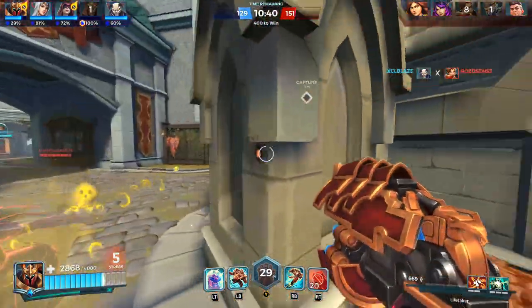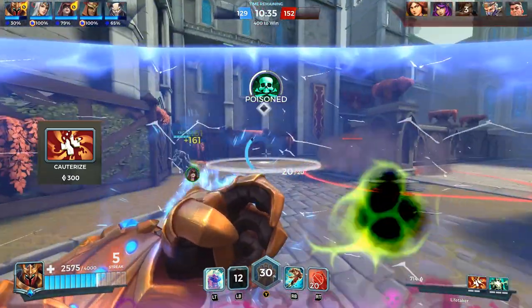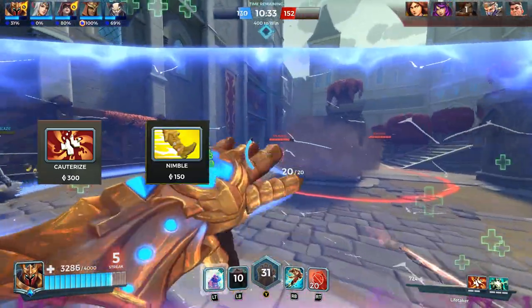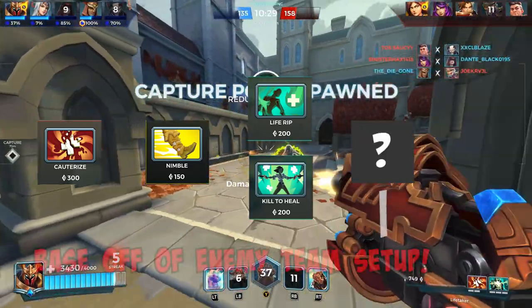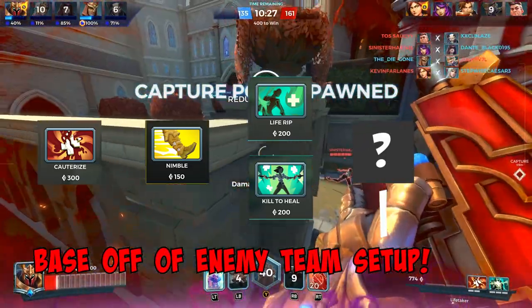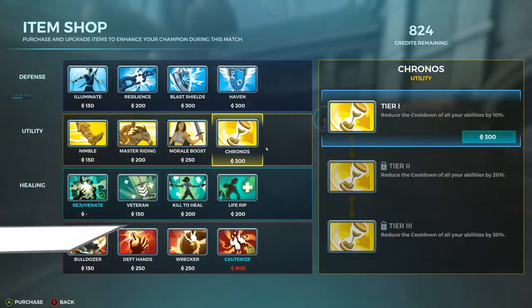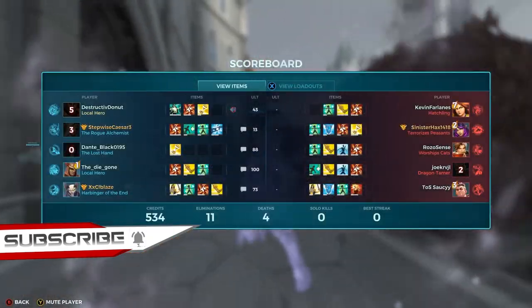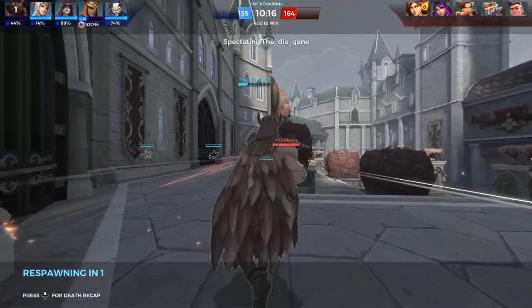To close out the video, here are my main perks that I generally run on champions right away: I start with Cauterize, then buy Nimble, then bounce between Life Rip or Kill to Heal in the third slot, and for my last slot I always adapt based on the enemy setup. I hope you guys enjoyed the video — make sure you drop a like and subscribe. We're constantly trying to grow this channel, and I'll catch you on the next one.